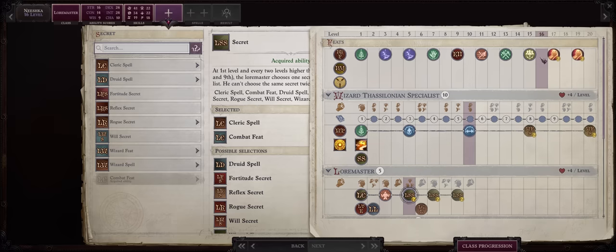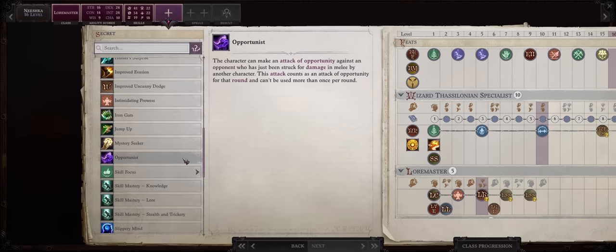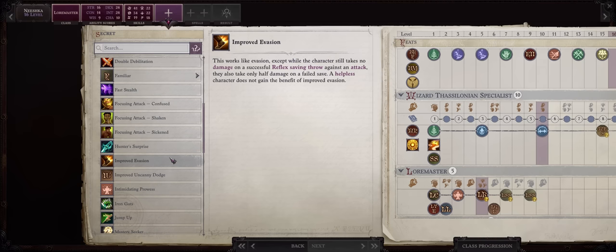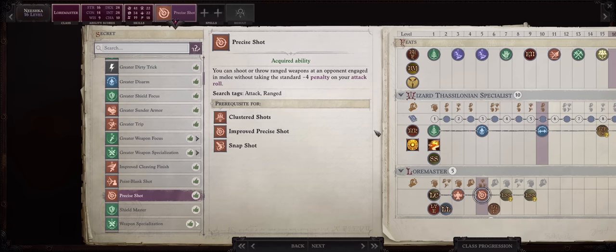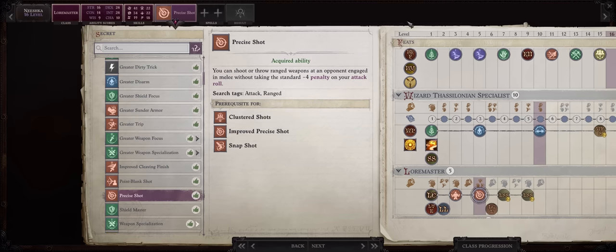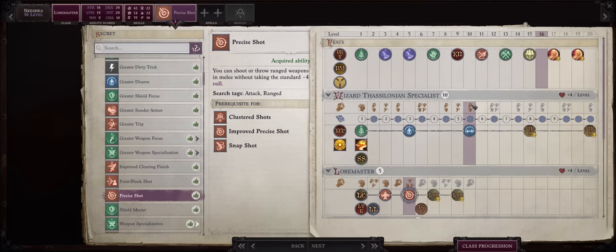For your Lore Master secret at 16, you can go for Rogue Secret and Opportunist, which grants you an extra attack per round. There's also Improved Evasion for more defense against enemy spellcasters. Something I like doing is picking Precise Shot now — we don't really have the space for it before since it costs Point Blank and then Precise Shot. But the reality is it's very easy for this character to hit enemies since we target their flat-footed and touch AC with ranged spells now that we have Shatter Defenses.